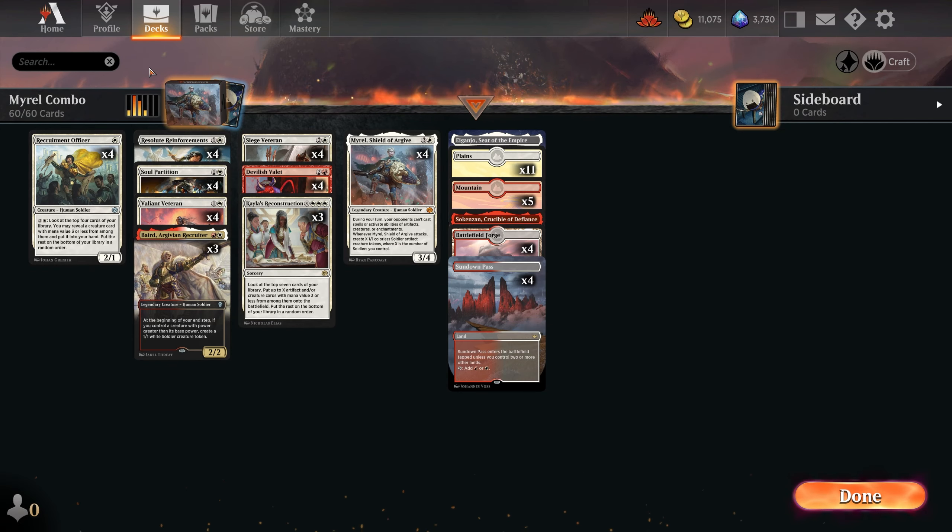Thanks for watching — I absolutely love playing this deck. Soldiers are so strong anyway that I think you can get away with just splashing some red for the Devil, especially if you're looking at using Myral. I am trying a similar Jeskai version using Iconoclast — I need to iron out a few issues there, so stay tuned. As always, thank you very much for watching, subscribe if you can, and I will speak to you again very soon.